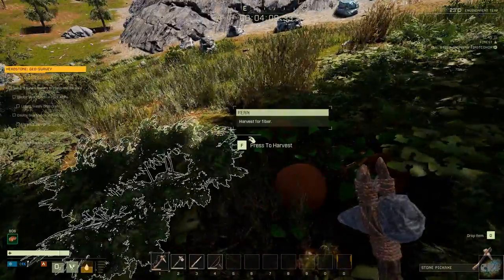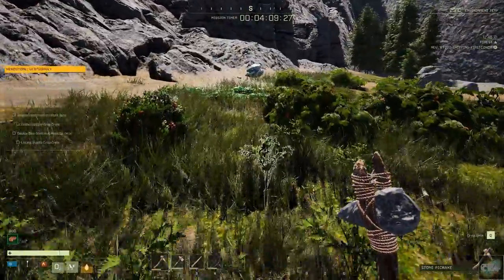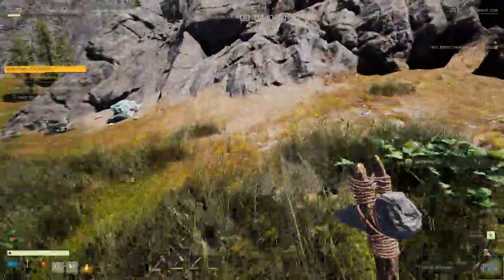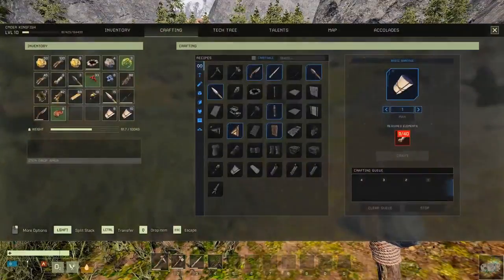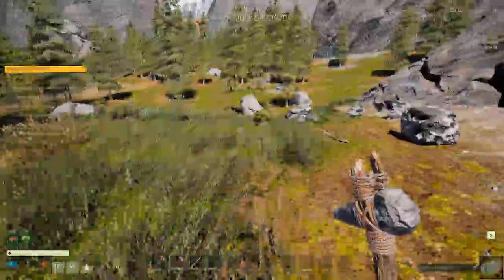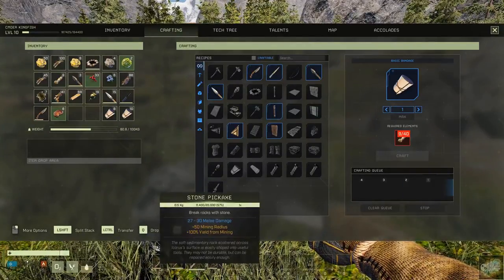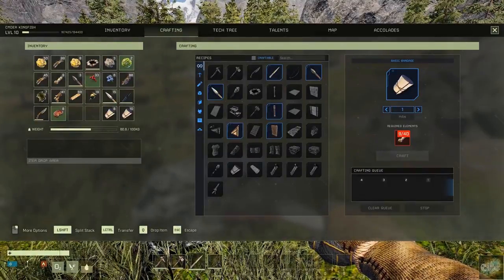There's pumpkin. Watermelon — we need to grab all of these. I think we are set. Let's consume one of these; that will help our water. Let's get our knife out — we better repair it. Repair that while we're at it. And repair our bow.